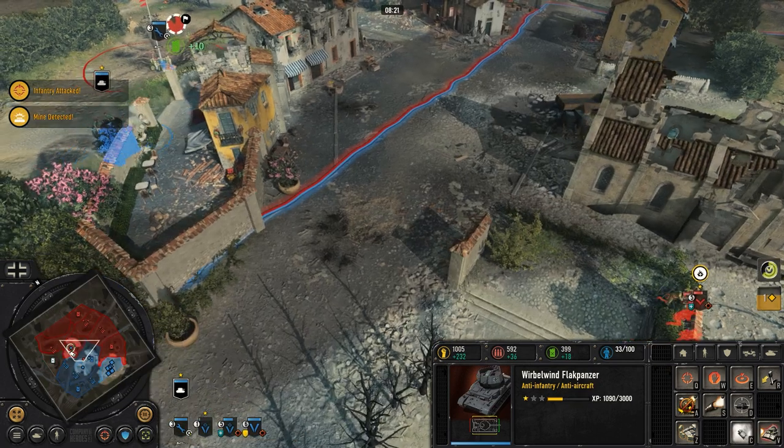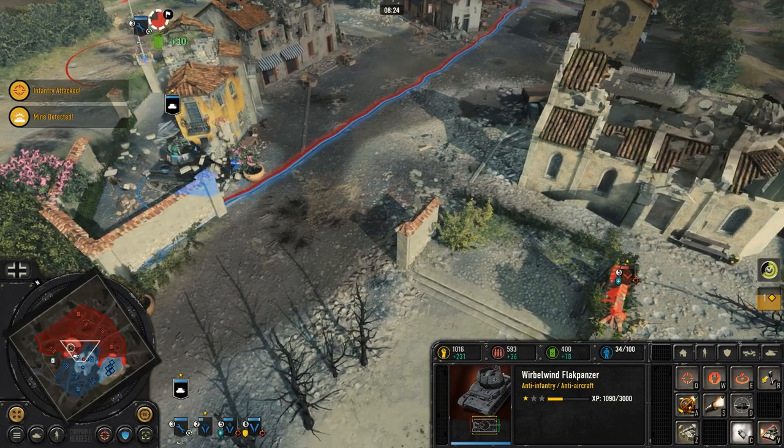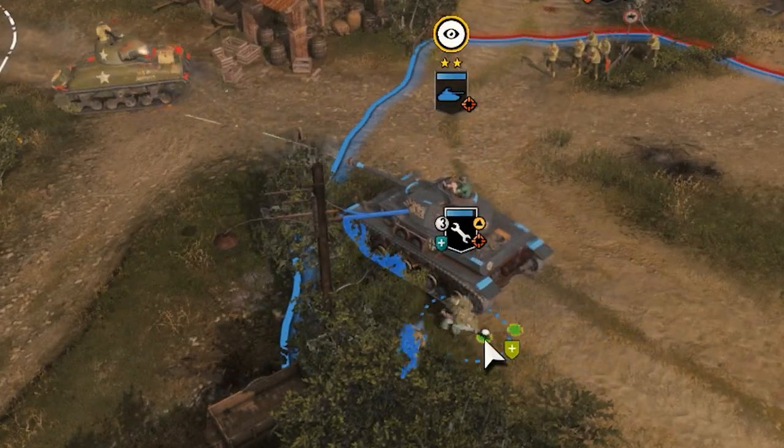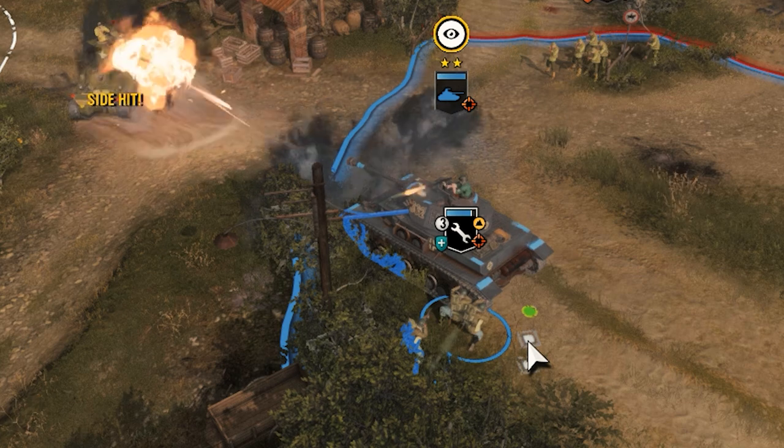Your vehicles can be used to crush walls to open up new paths of attack, and also provide a mobile heavy cover position that your units can take cover behind to gain a defensive advantage.